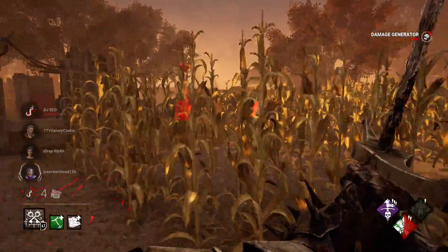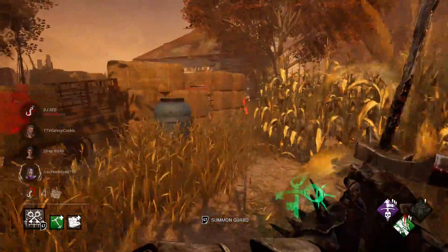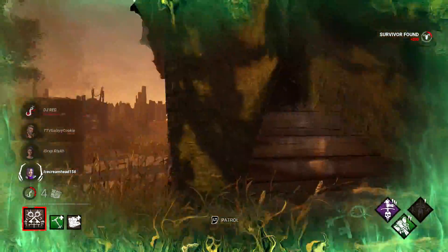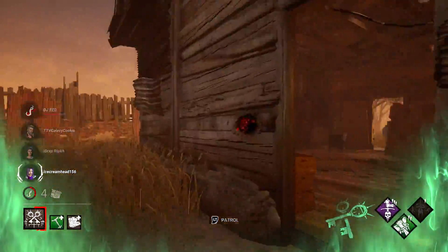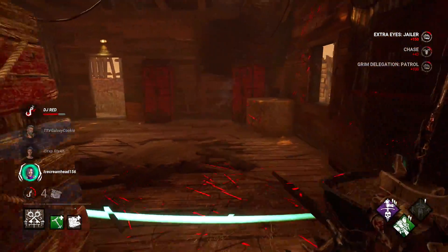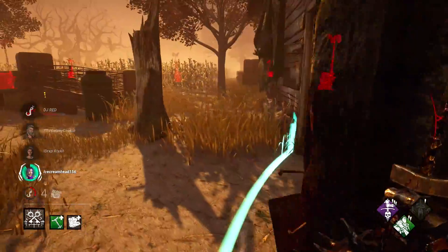The second perk is a hex perk — while your hex totem is up, survivors outside your terror radius will scream periodically, revealing their location. Thanks to these two perks, especially early on while your hex is still active, you should be able to get a pretty good read of the map.